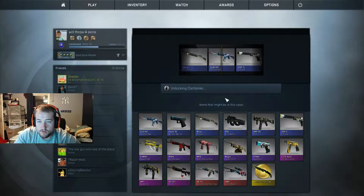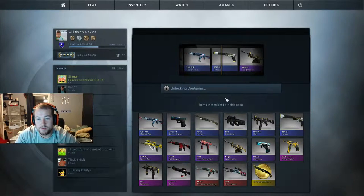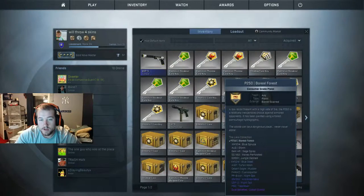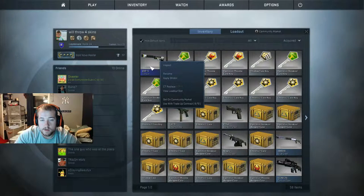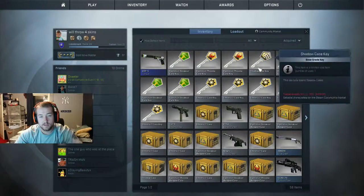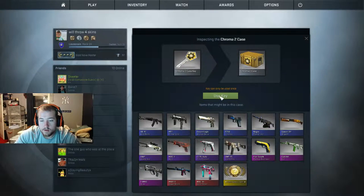That M4, that P2000 would be nice. Oh, give me the pop rocket — damn it, I really wanted that USP though. That's pretty awesome, I've been trying to get this USP for a long time. Let's check that out real quick. USP — yeah, what kind of stuff do we have here? Factory new — that's dope, I'm excited, that's awesome!